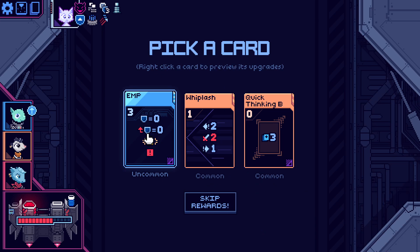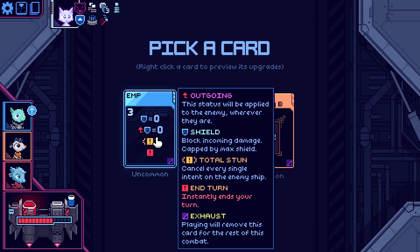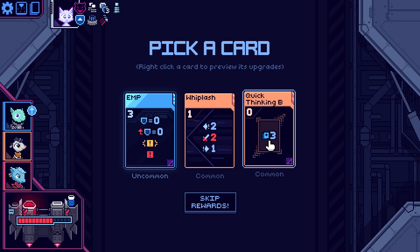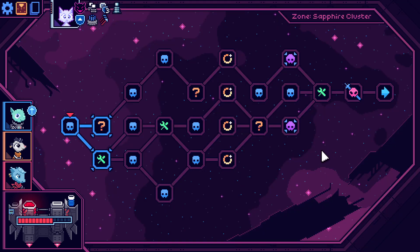Same for all the elites again. EMP — zero shield. Status will be applied. Do you convert my shield into stun? Not sure. Another whiplash — quick thinking is pretty good. What's our route here then? It looks like we can only get one or the other elite. So I think we might as well try and get to these scrap yards, get rid of some not so good stuff — seems fine.